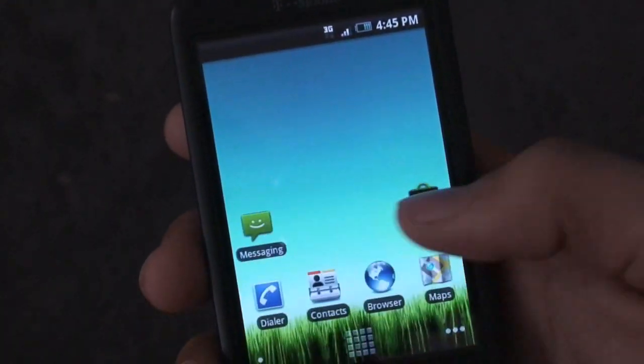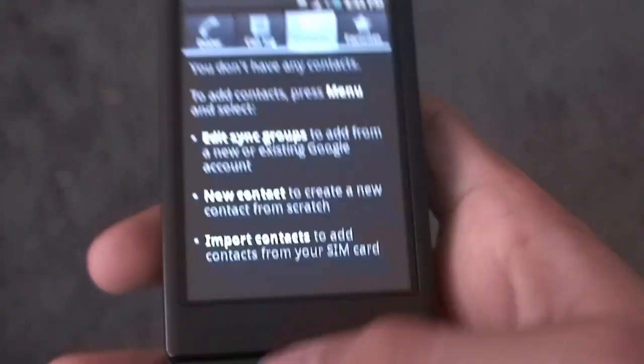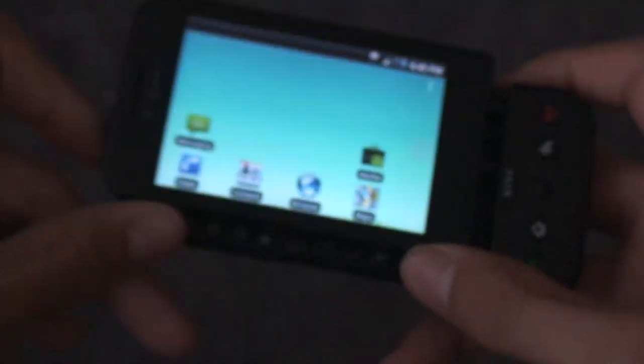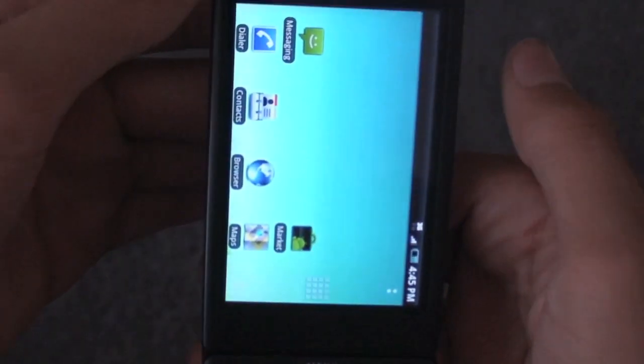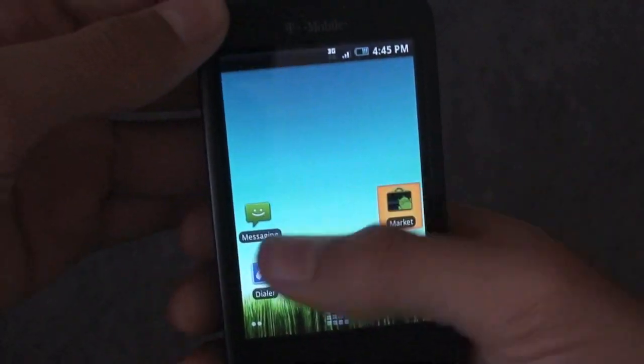Five home screens — you'll get that stock as well. I do believe you can auto-rotate on the home screen, like pretty much every Donut ROM out there right now, and of course you can slide open your keyboard to do that as well. A lot of people have been asking why I don't show that anymore, so I figured I'd show you.